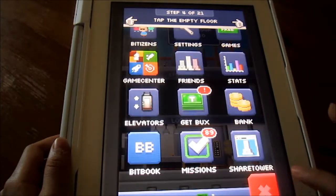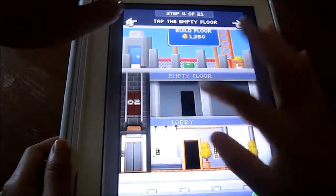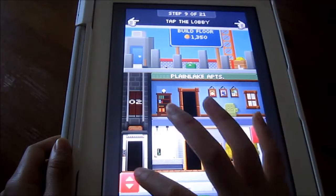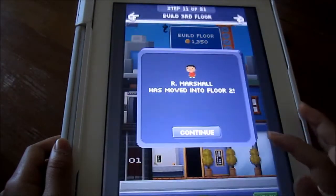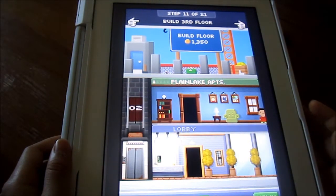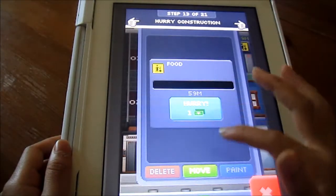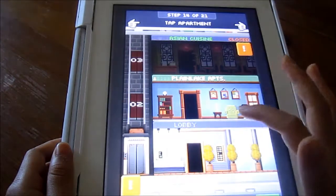So you can just go ahead and start reading off what you're gonna be doing. It says tap on the empty floor. The first elevator is so slow. An Asian cuisine has been built in your tower.